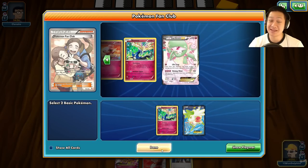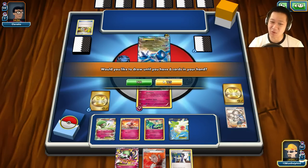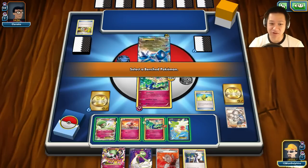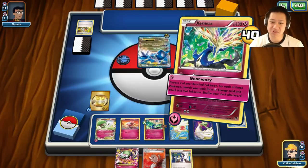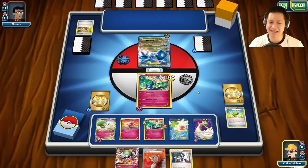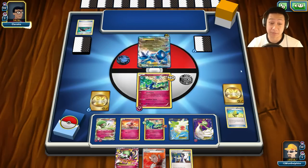If Xerneas goes down and Gardevoir is not ready, I need to use Shauna. I toss everyone down and put my faith in Shauna for three more cards. We're going to go charge up with more energy - Guard of War is here. Let's evolve and charge up both Gardevoirs. Ladies, have some fairy energies! We're getting close to critical mass. Technically if I get an energy card, due to weakness I can already take this guy out.